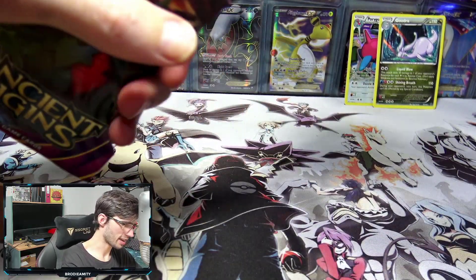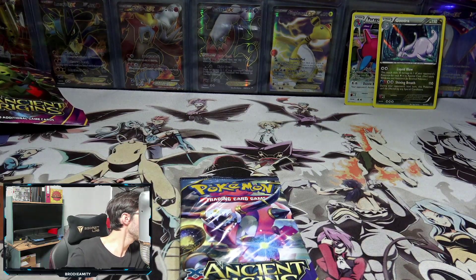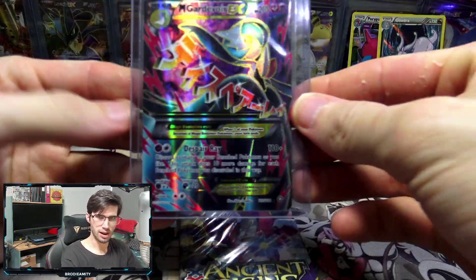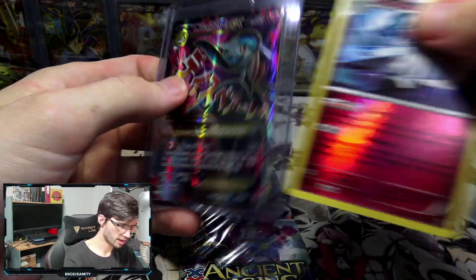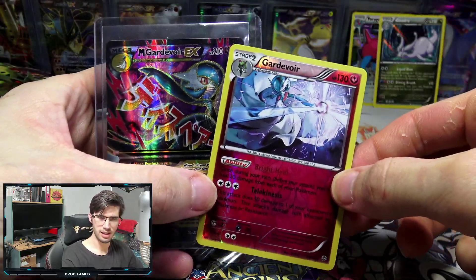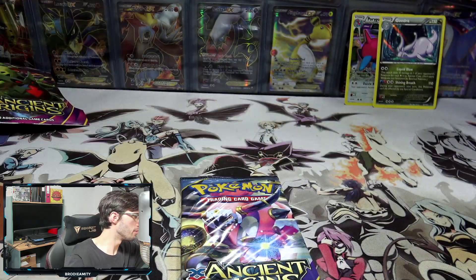Let's move on to the final pack here with the Hoopa pack. I'm pretty sure that Gardevoir is shiny. I do have the shiny mega right here — you can see it's got the black and the blue, and you can see in this one here, yeah, it's got to be shiny for sure. I've only got the mega but you guys get the picture.